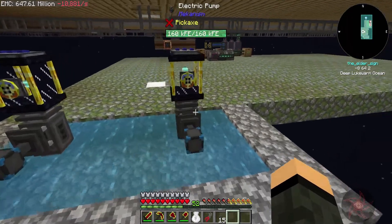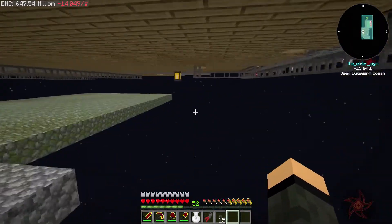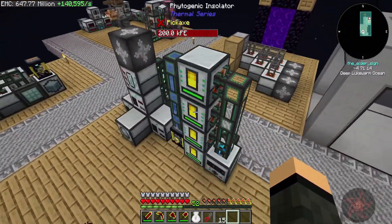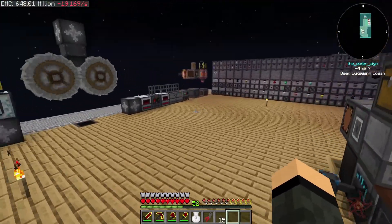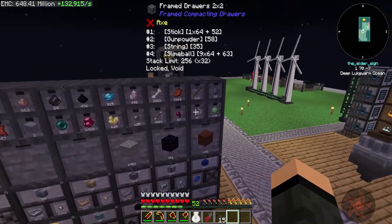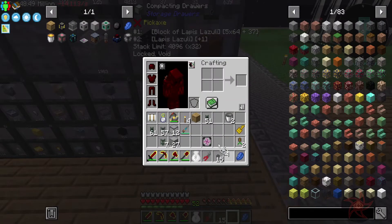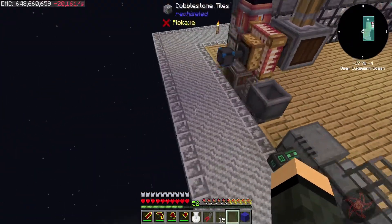Down here I've got a couple of electric pumps from Mekanism feeding into Endertanks. Triple blue is for water, and that's how we're getting water over to here. I need to probably make another Endertank. We're almost at a string — that's unfortunate. I'll do that first so I remember to do the Endertank.